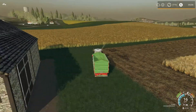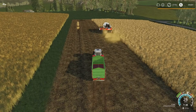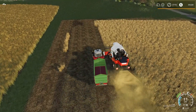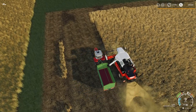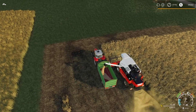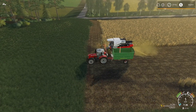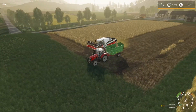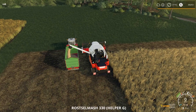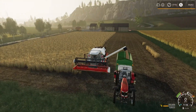Welcome back — I got our worker set up over there taking care of the other field. I'm quickly emptying the Rostselmash Nova 330 combine harvester because it was about 80% full. Once that's emptying I'll hop in, get rid of the worker, and have a look. This place is looking real nice.